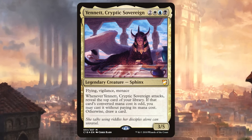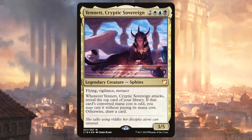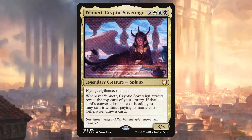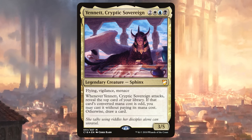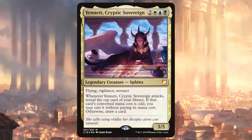Let's start off first with Yennett, Cryptic Sovereign. Yennett Cryptic Sovereign is two white, blue, black for a 3/5 legendary sphinx with flying, vigilance, and menace. Whenever Yennett attacks, reveal the top card of your library. You may cast it without paying its mana cost if its mana value is odd. If you don't cast it, draw a card.